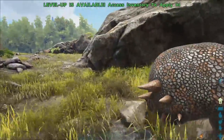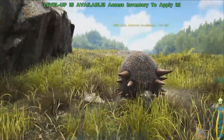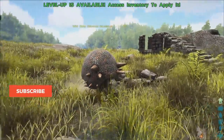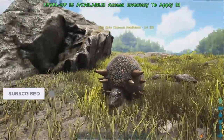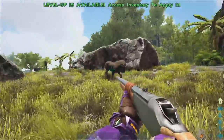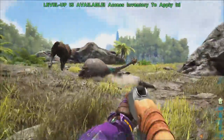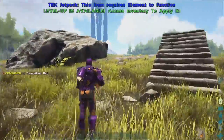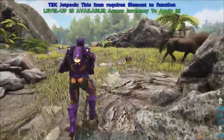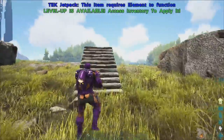Doedicurus are these little armored guys, and to be honest with you, you could probably get away with not trapping these guys because once they get to a certain level of damage they will turn into a ball and you can just keep spamming them. You will take reduced torpor and normal damage. So we're going to use a rifle and darts. You can shoot it and as you can see when it starts running after us it's pretty slow - you can run away, turn, shoot, and run away again. It's got a huge attack radius but it's pretty slow at attacking.